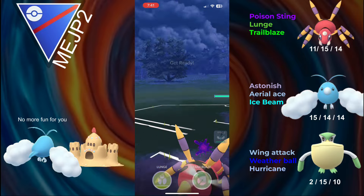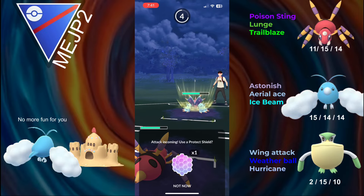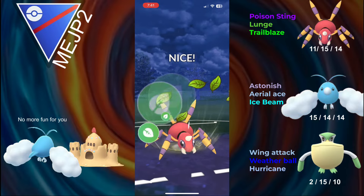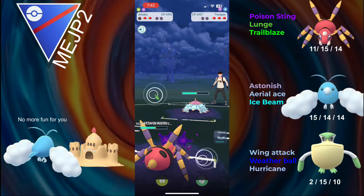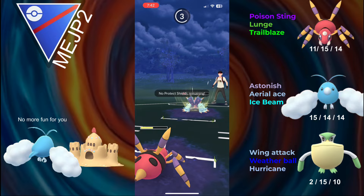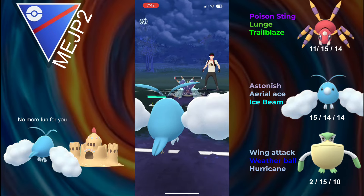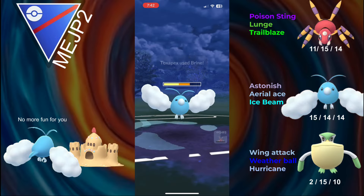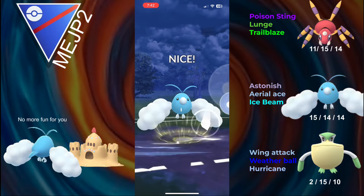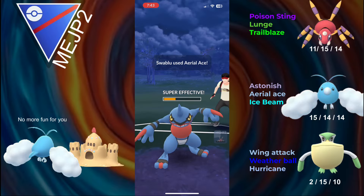The opponent then switches into Toxapex, and once again this switch might have just lost them the game — Aerial Ace would not be able to get aligned against Toxapex if they had just stayed in. We go for a Trailblaze. The opponent goes for a Sludge Wave, which is resisted. Sludge Wave is a better move, but not when it's resisted. The opponent shields the second Trailblaze, but I'll be able to make it to another one on CMP. This still won't take out Toxapex, but it should get them low enough that Swablu can farm down. They go for another Sludge Wave — Aerial Ace barely lives it. I switch into Swablu; the opponent makes it to a Brine, which does considerable damage, but they're actually going to get farmed down. They send in Drifblim and get farmed down. They send back in Toxicroak, but Swablu has back-to-back Aerial Aces, and those back-to-back Aerial Aces take the game.